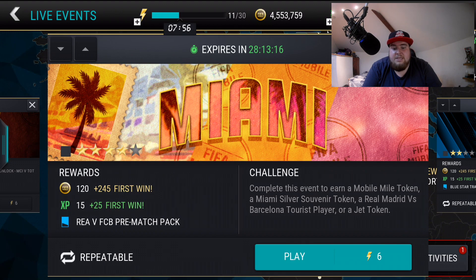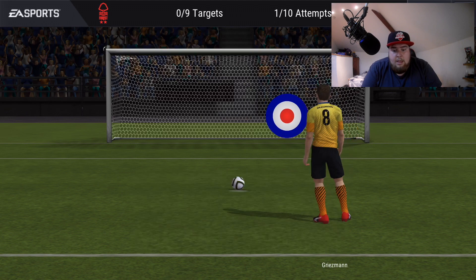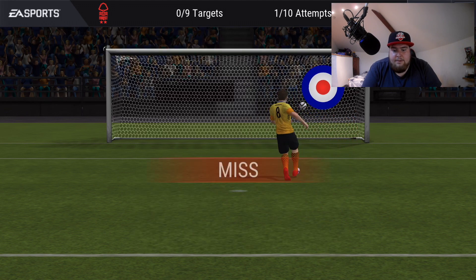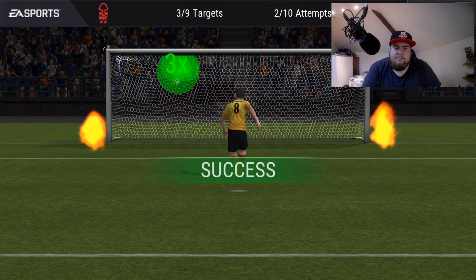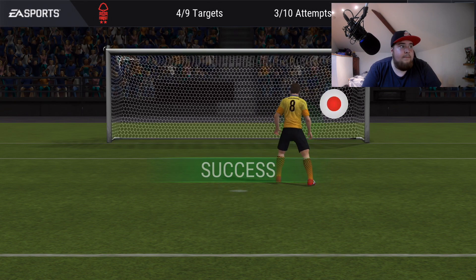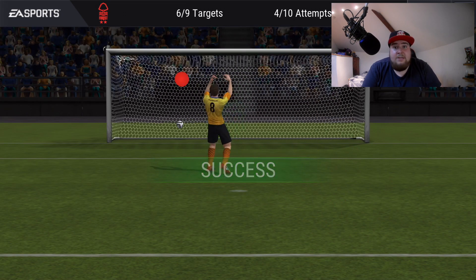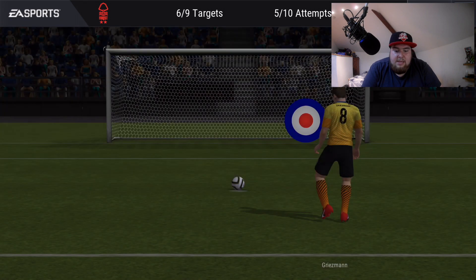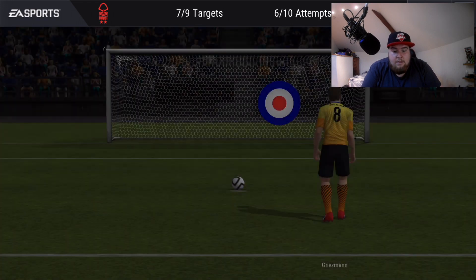It's the pre-match at the moment — completing this earns a Mobile Mile token, a Miami silver token, a Real Madrid versus Barca tourist player, and a jet token. Let's play this to understand it better. You need to get nine targets. Completing the event gives a free reward. The grinding here is very similar to the summer event, and all players are tradable so you can buy the ones you need off the market and sell the ones you don't.